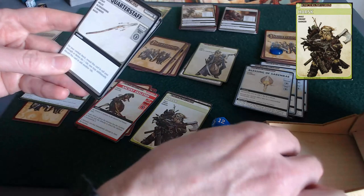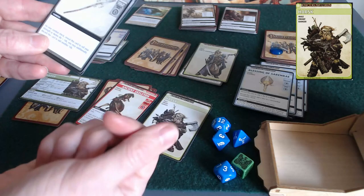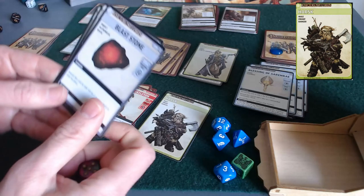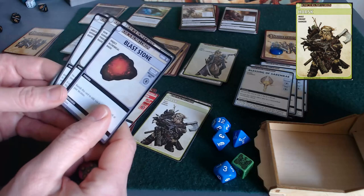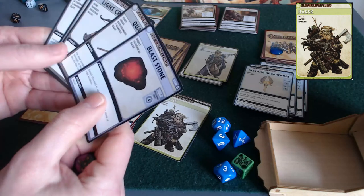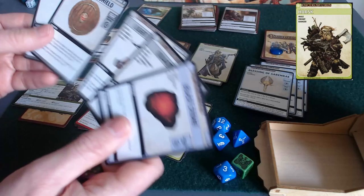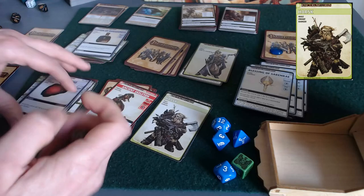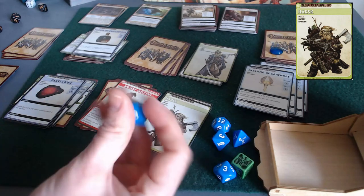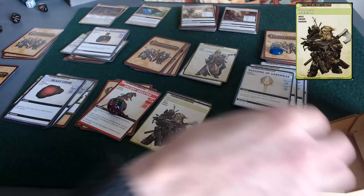His strength die is a d6, and by revealing the quarterstaff he gets a bonus d6. He could also spend this Blast Stone to give himself an extra d4. My fear is that he's only got one card in his damage repository, but he's got a shield if he takes damage. I think I'm just going to spend this. He could still fail because he could roll a 1 on this d6 — but he didn't. Double sixes.